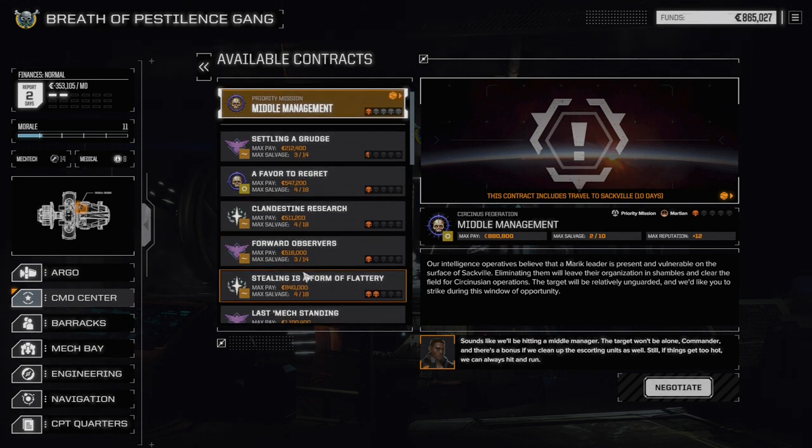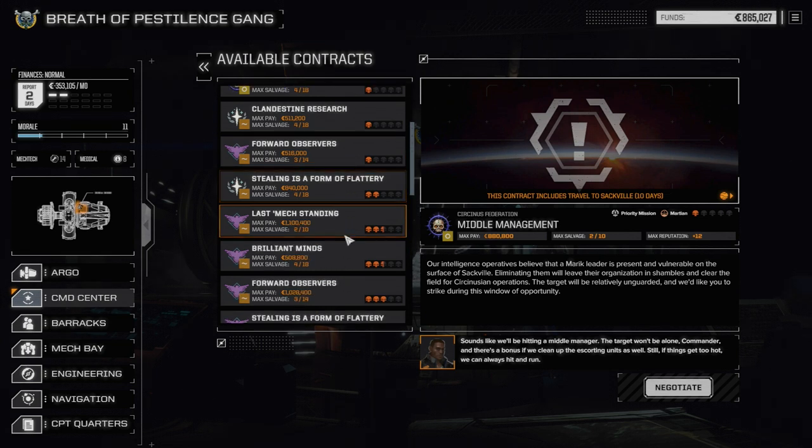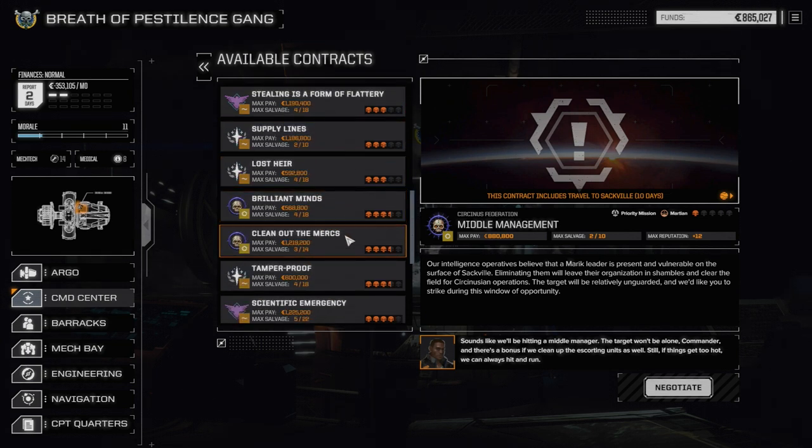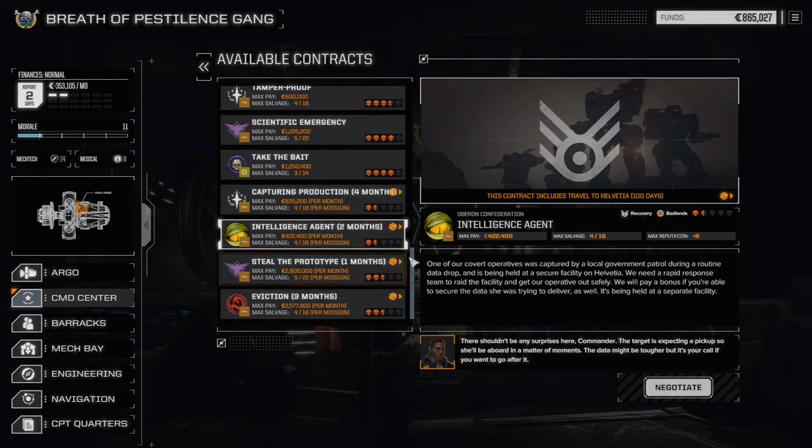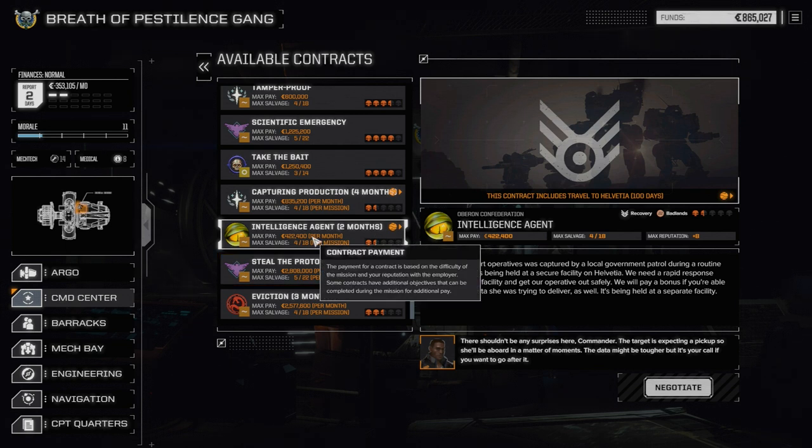The lower missions will give our pilots a chance to level up, so if we lose one we'll have higher-level pilots. And once they get to a certain point, that will allow us to start taking contract missions where we can go for a couple of months at a time.